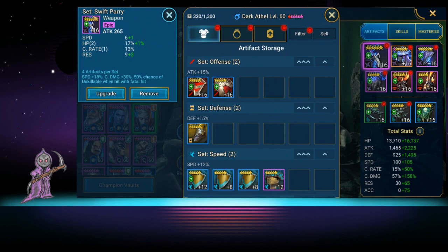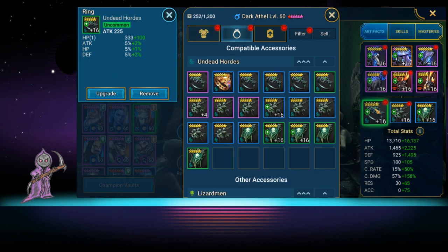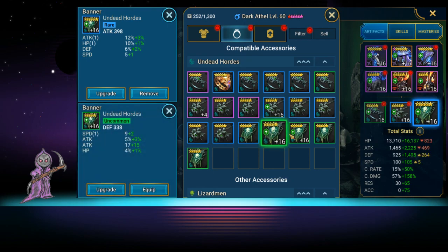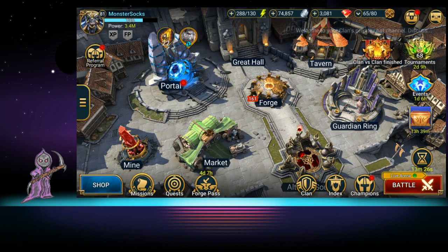For artifacts, she's in a set that gives speed +18 and crit damage +30 with a 50% chance of getting unkillable, which is nice. She has a crit damage glove, defensive chest, and a 4-star speed boot, so she's not built too well. She has attack on her ring, crit damage on her amulet, and attack on her banner. I'd consider putting an accuracy banner on her so she can land her speed downs — that's probably the best bet.